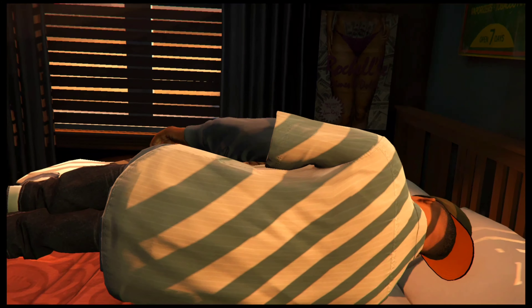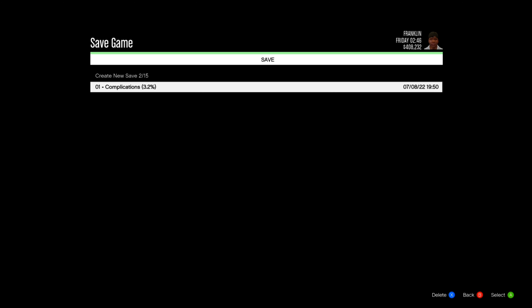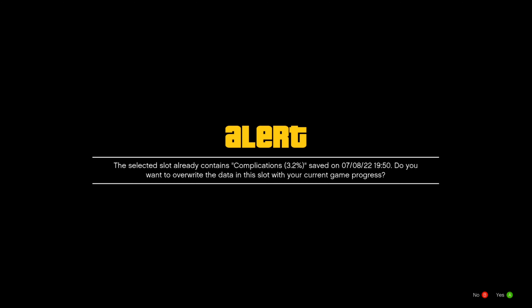So what we have to do — we can create a new saving file with a name, or we can just overwrite with the previous mission. I am doing that only, overwriting with the previous mission called 'Complications.' Now I have saved. That's a simple thing.